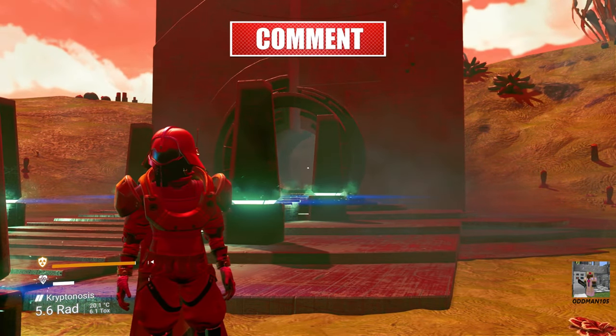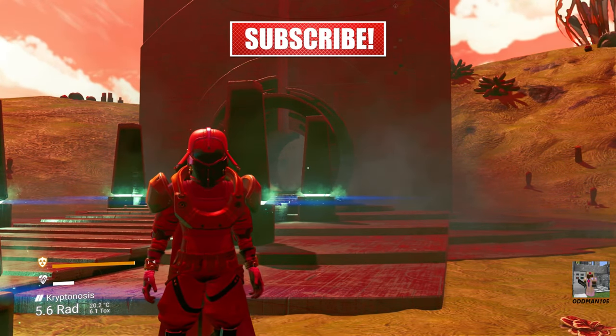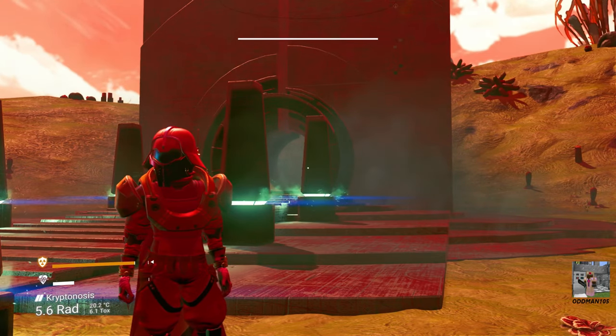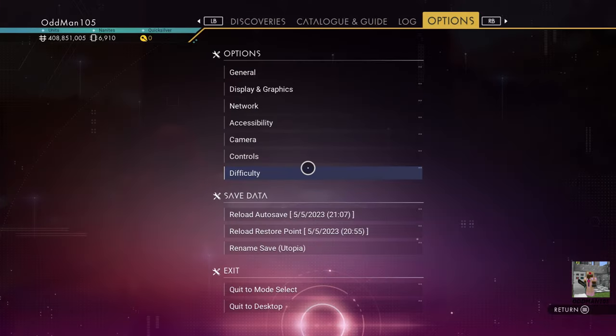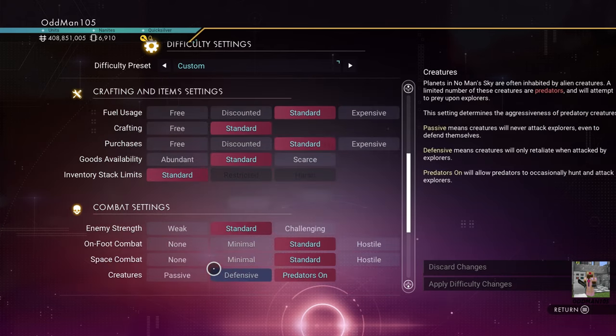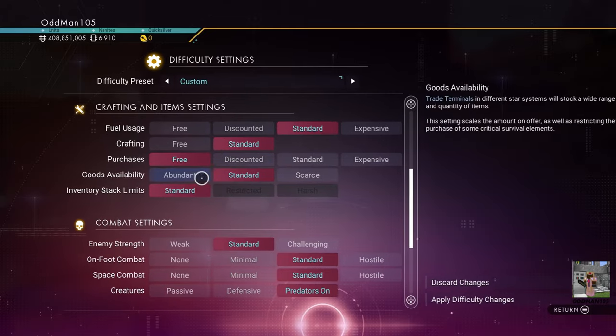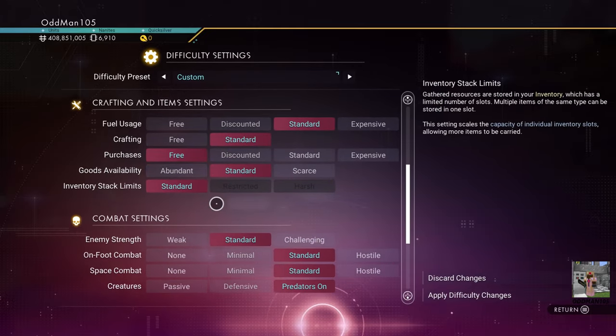However, if you only want the multi-tool as quickly as possible and you don't want to be concerned with farming for nanites or making purchases, you have the option to go into your difficulty settings and change all purchases to free. This is a legit gameplay mechanic in the game if this suits your play style.